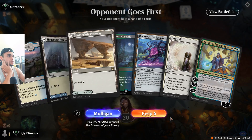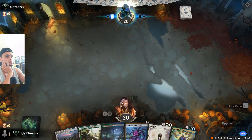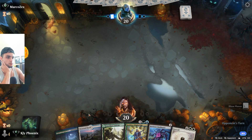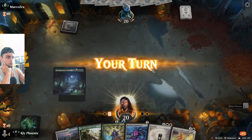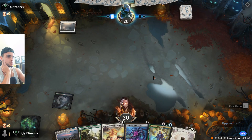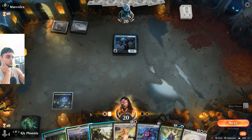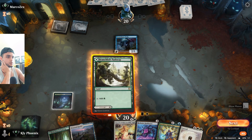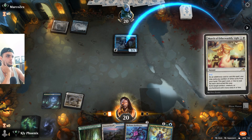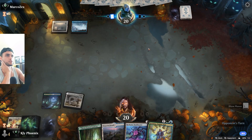That's a mulligan for sure — I'll take a land out even though we have Farewell, we've got nothing. Turn two Bankbuster, turn three Kasmina against mono-white or blue tempo. Farewell is almost never going to resolve against a tempo deck like this.